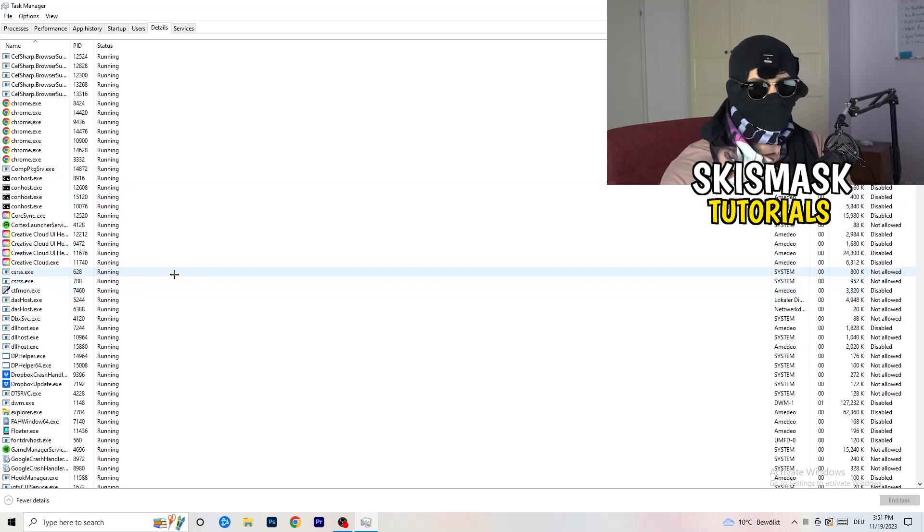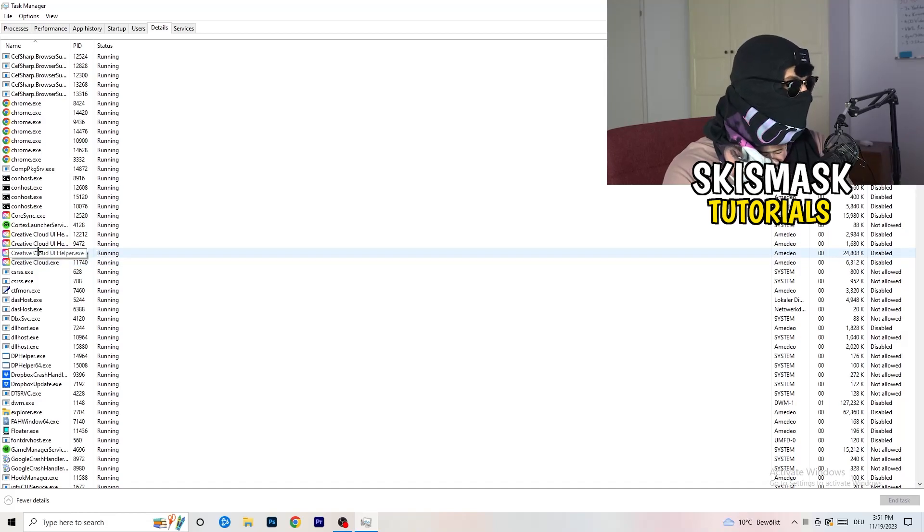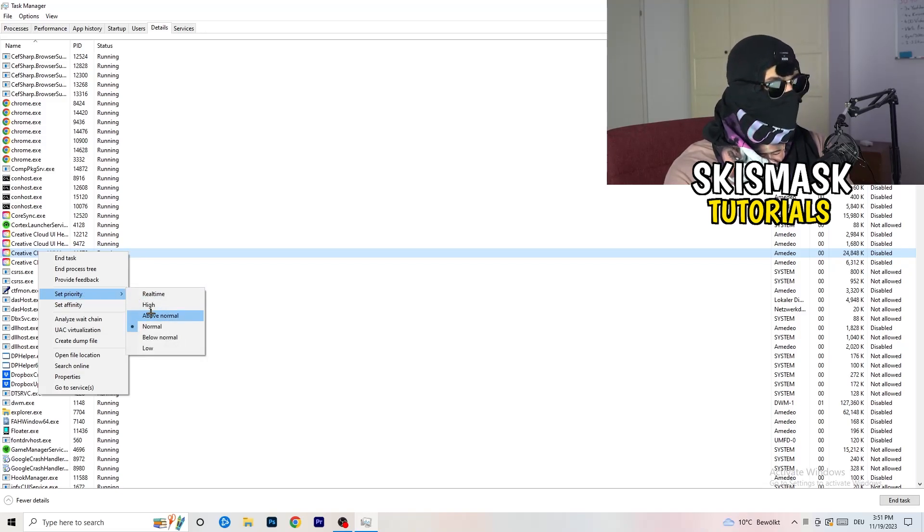I'll demonstrate using Creative Cloud since I don't have the launcher running right now. Right-click your launcher process, go to Set Priority, and hover over it. Click on Above Normal or High — check for yourself which one works better on your PC. Try each and then try to start your game afterwards. If it works, perfect.